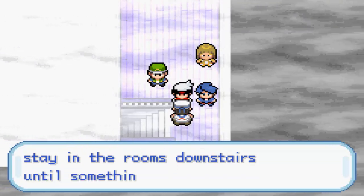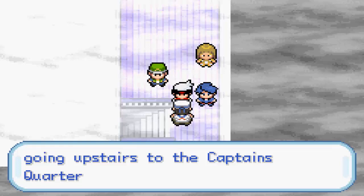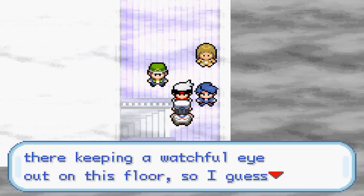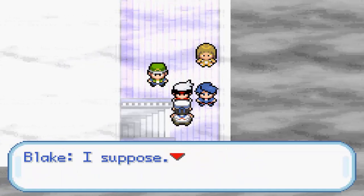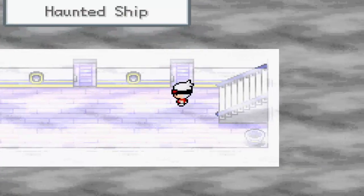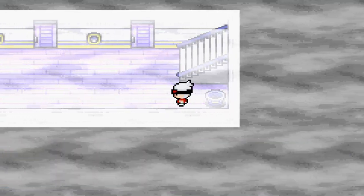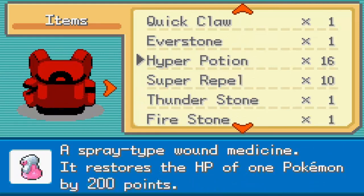Look, you can all stay down in the rooms downstairs until something happens — believe me, it will. I'm going upstairs to the captain's quarters. Bruce is over there keeping a watchful eye on this floor, so we can all chill downstairs in the luxury rooms. Something isn't right about this place — I can sense it. The battle we're going to have is going to be pretty hard, that's why we need to level up. And we found a Leftovers.